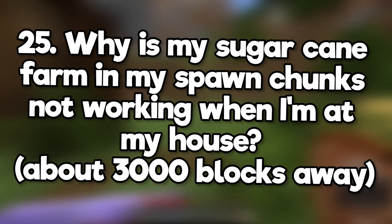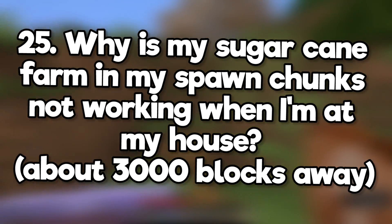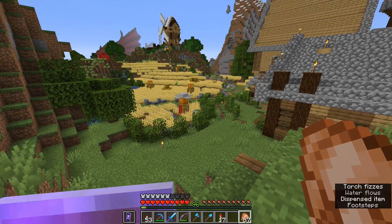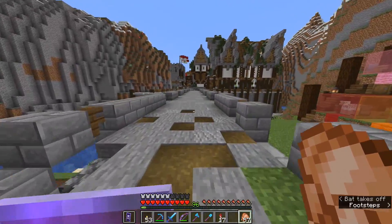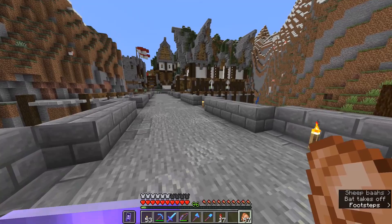Why is my sugarcane farm in my spawn chunks not working when I'm about 3,000 blocks away? Crops, including plants like sugarcane, will only grow when a player is within their update radius. It's kind of the same way mob spawning only happens if a player is nearby.